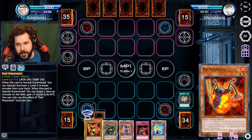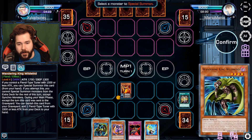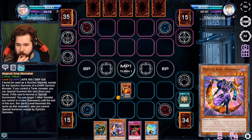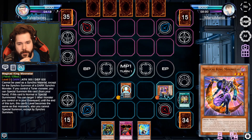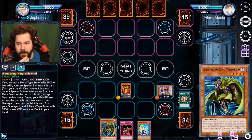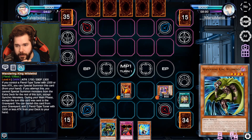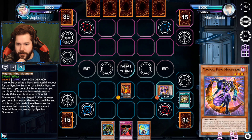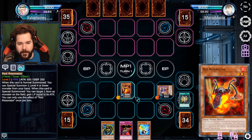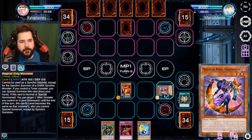I forget what the level six dragon does but we'll find out. We want to normal summon this card - it's a Fiend, and that gets... now I do need the right one out here. We'll just do that. I don't know much about Magical King Moonstar but let's summon him and see his effect. Oh seriously, I've seen you use this card - me too! Why can I not use this? I was trying to use Wandering King Wildwind to control a Fiend with 1500 attack, but I think this card shut it down - you cannot special summon except for a Synchro Summon.